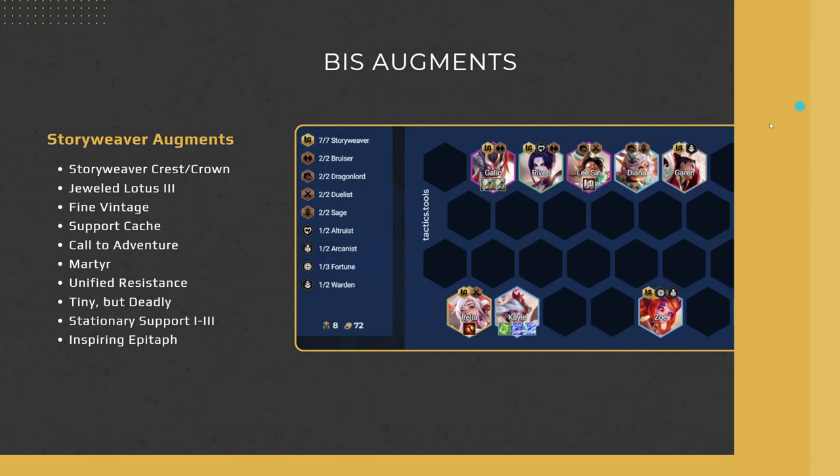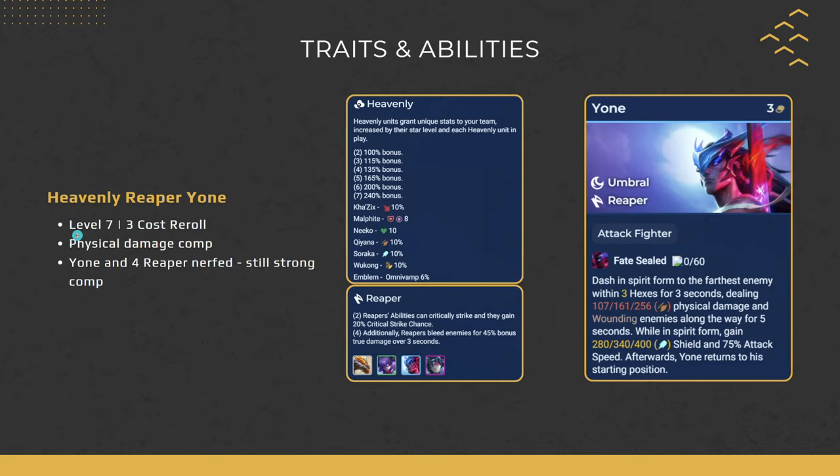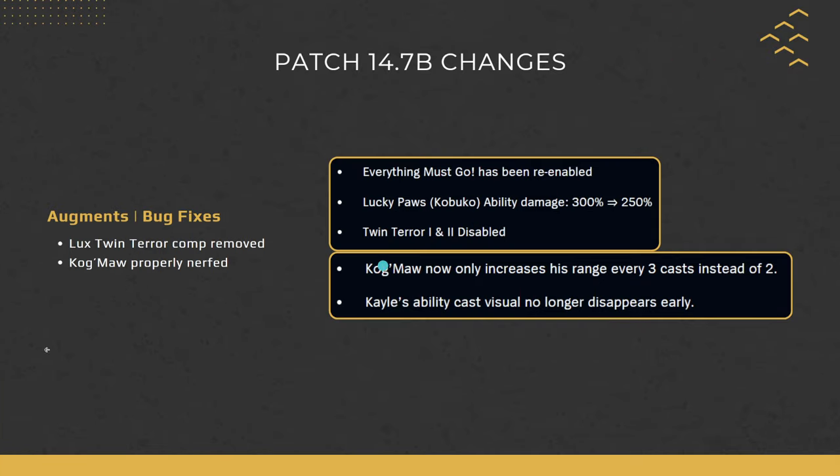That's all 5 comps for today. To recap: the 5 best comps on patch 14.7B are Ghostly Senna at level 6, Heavenly Yone and Vertical Duelist at level 7 as reroll comps, and then Trickshot Bruiser Kaisa and Storyweaver Kale as standard level 8 and 9 comps. Kaisa is more standard — stabilize for Kaisa 2-star then push to 9 for Udyr. Kale is situational and requires a Storyweaver plus 1 or emblem to guarantee. Thank you for watching and make sure to join the Discord server.